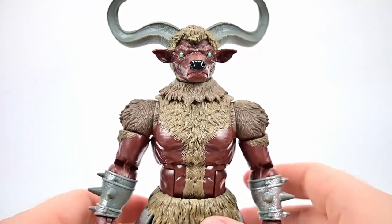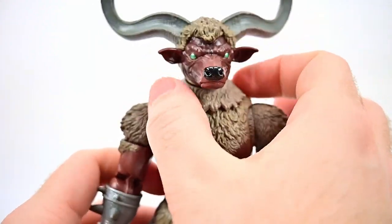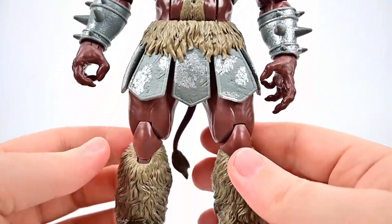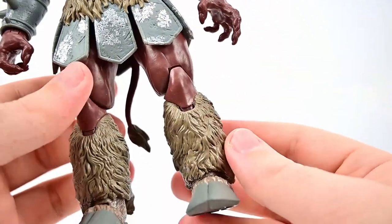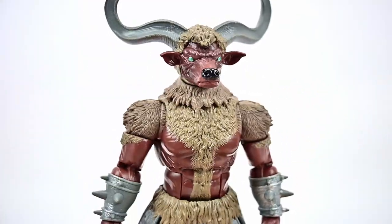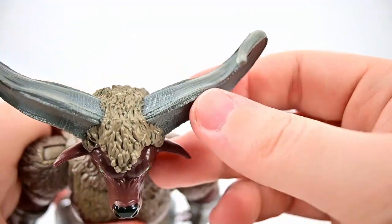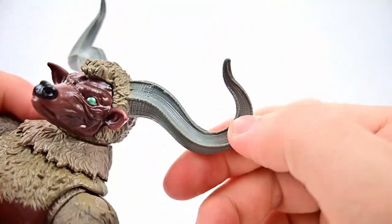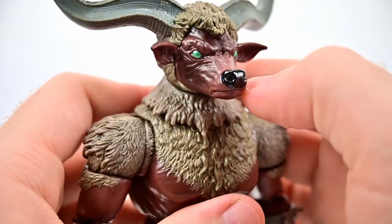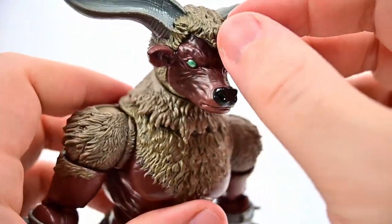One thing that's a bit weird to me is how overall thin he looks — the face and head area feels like it should be more puffed out, and the upper body feels thin relative to the legs, which seem pretty thick. He's basically a humanoid bull with big thick horns coming out of his head. I love the striations and lines running through the horns — they look crazy and thick.